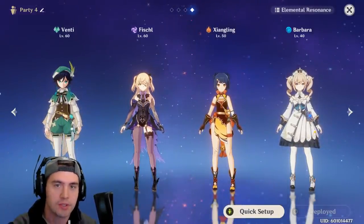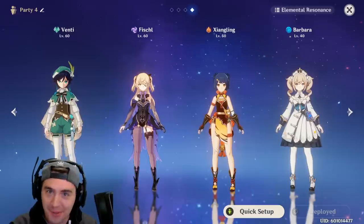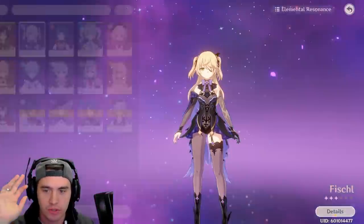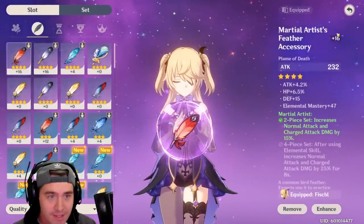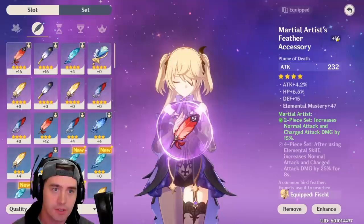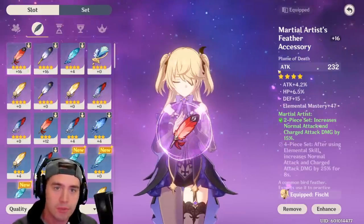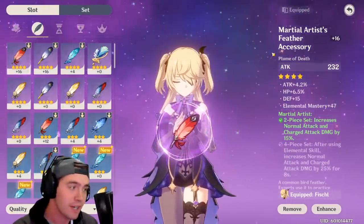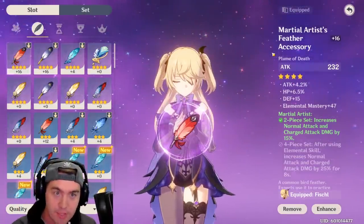There's one particular tip I have. I went over an entire video about how to do like 10 times the amount of damage that the average person is doing, and that is focusing all of your resources on one character. If you look at my Fischl, all of her artifacts have attack damage on them, maxed out as far as I can. I've focused all my resources on a main DPS character — she's doing basic attacks the majority of the time, and the other characters are just using their abilities. If you're a free-to-play player without a bunch of resources, you need one person who does the majority of the damage.